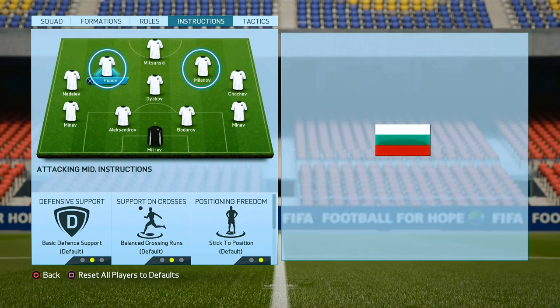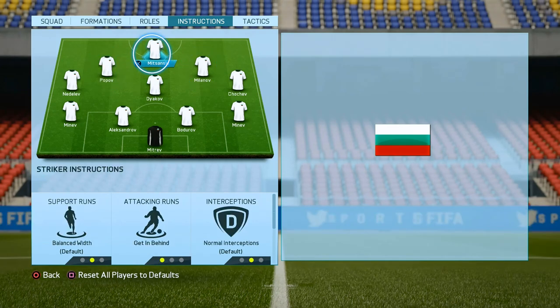I've tried many different player instructions for the attacking midfielders, but for me there is nothing better than the default setting, so don't change anything here. As always, we will put get in behind for our striker, and with that player instruction he will make as many runs as possible behind our opponents' defenders every time when we are attacking.